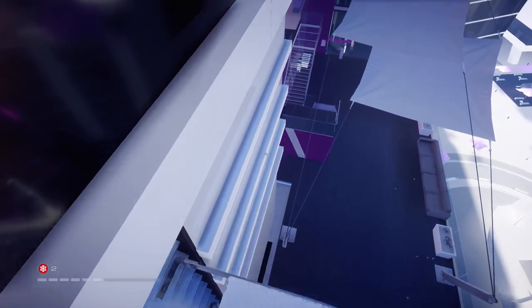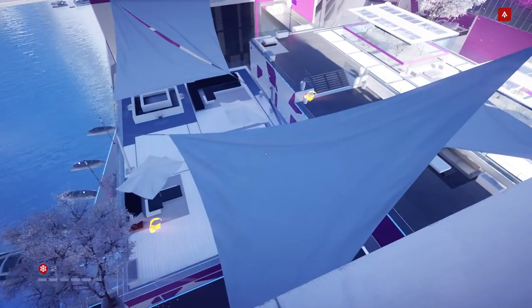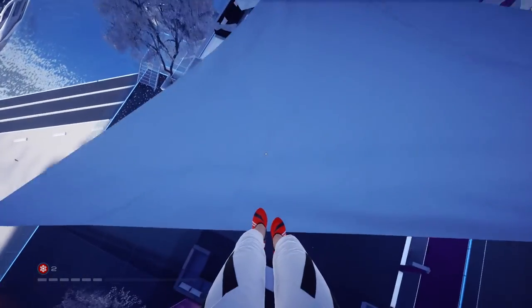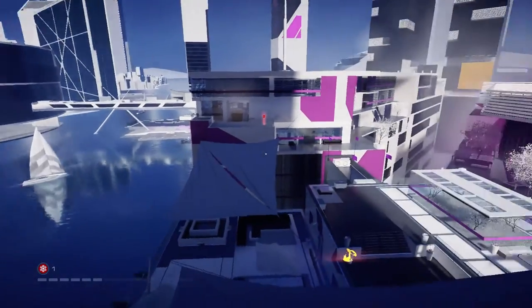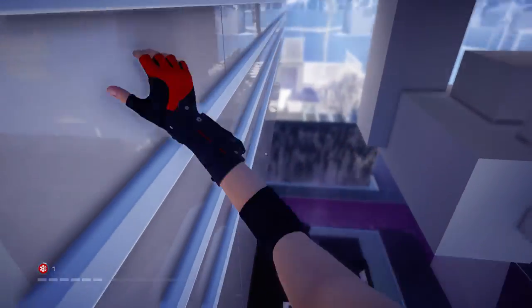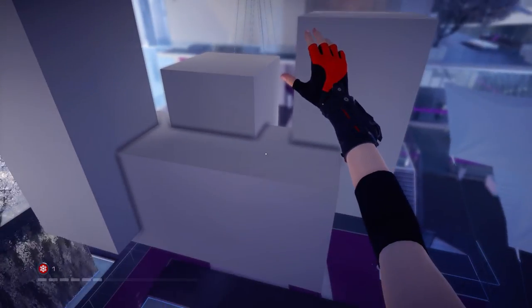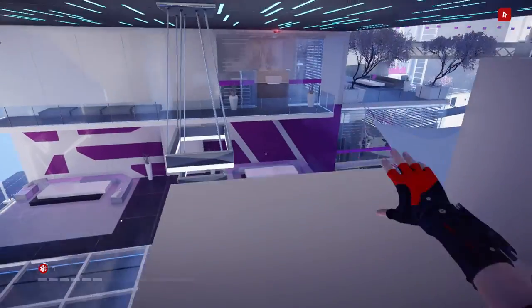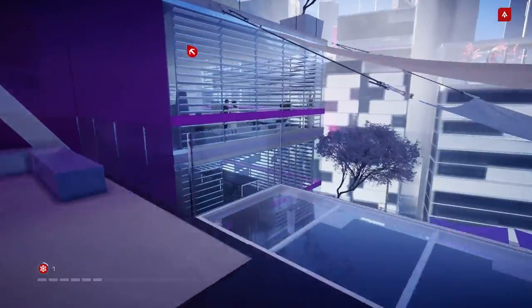Heading back down — let's try going back the direction we came. Grab this ledge and work back. We can drop from here — that works. Let's head back down.